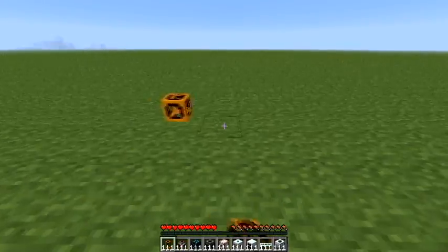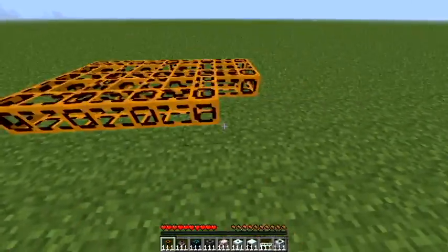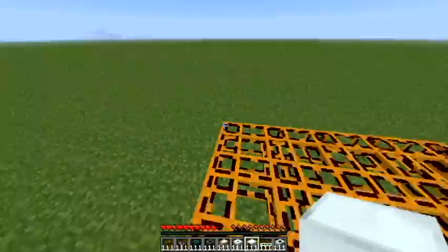First of all, you've got to start off by placing some redstone pneumatic tubing. You can place however many you want — I'm just going to place 15 for now. Put some generators on top of those.